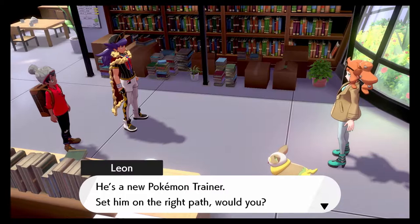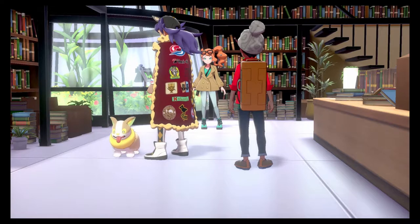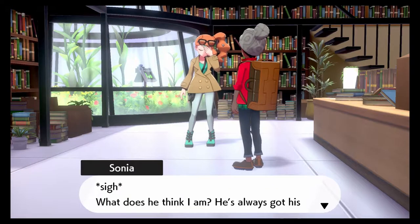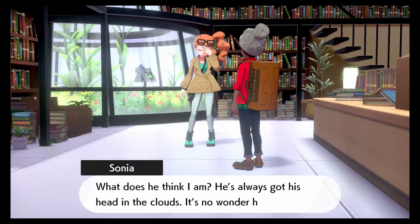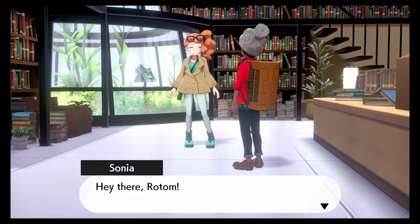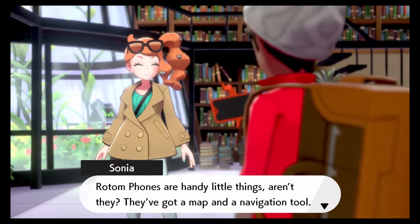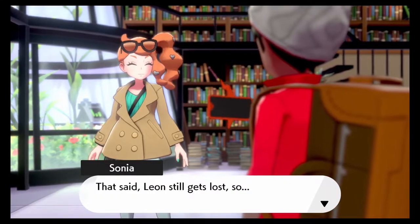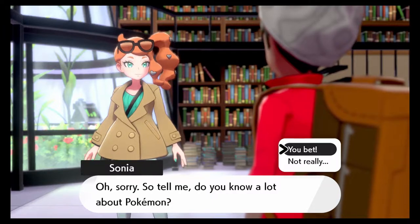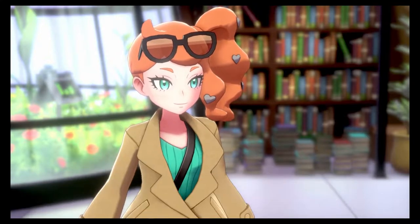This is Blades — he's the new Pokemon trainer. Set him on the right path, would ya? What does he think I am? He's always got his head in the clouds — no wonder he gets lost all the time. Oh, looks like you got a Rotom phone. Hey there, Rotom! Rotom phones are a handle of things, aren't they? They've got a map and a navigation tool — that said, Leon still gets lost. So, do you know a lot about Pokemon? In that case, I'll make it so that you can use the Pokedex on your Rotom phone.